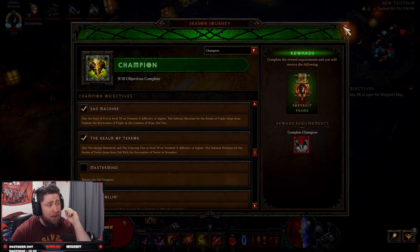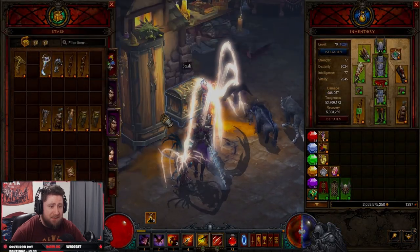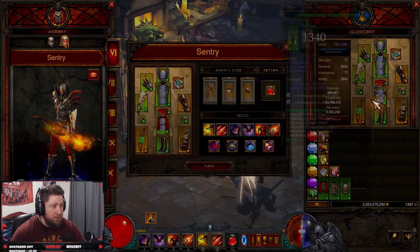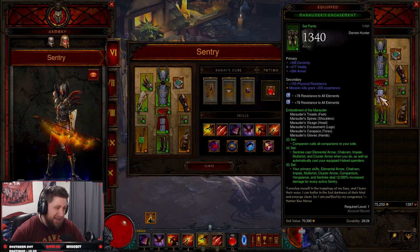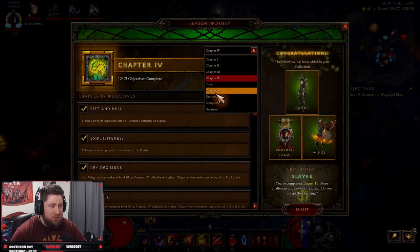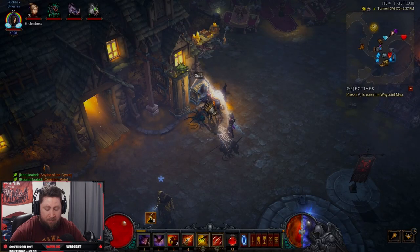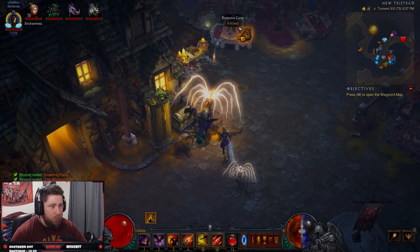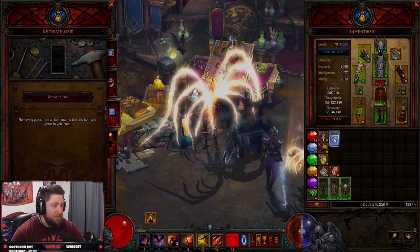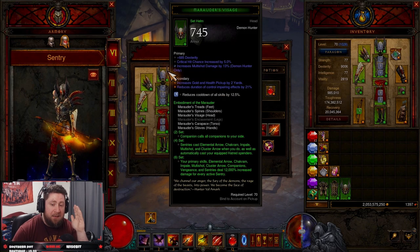In Champion you have to master any set dungeon, so we're going to complete both of these in the very same run. We are going to be doing Demon Hunter because I started with DH this season, and the build we're going to be doing is the Sentry build. You have to wear all six pieces, but it just says 'while wearing the six-piece bonus' — so the Marauder set is one of the easiest builds to do for set dungeons.